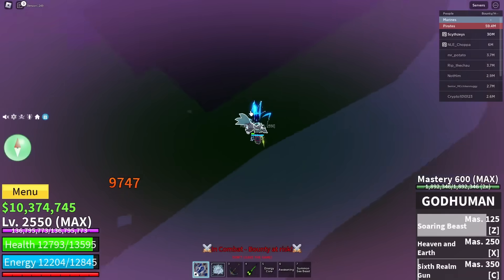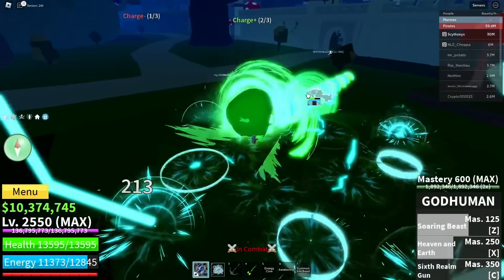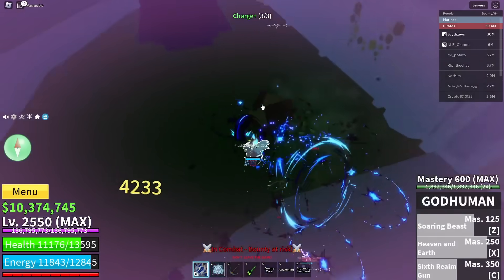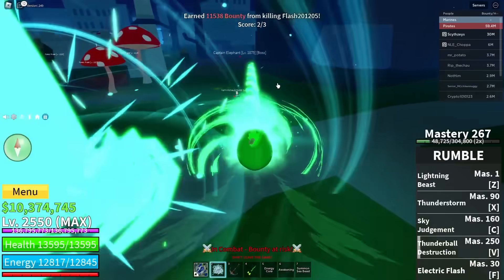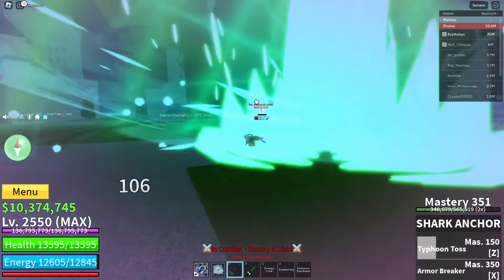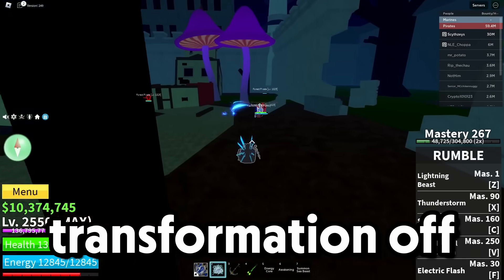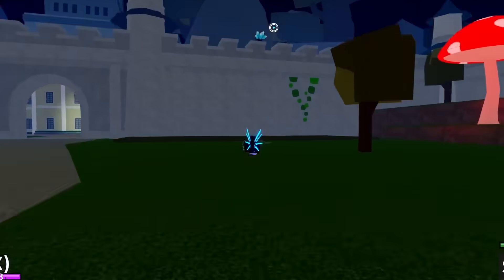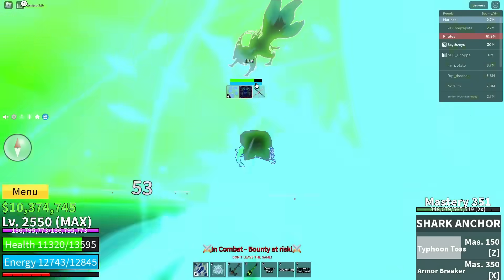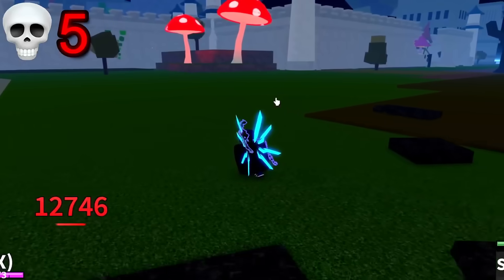This guy is getting flapped up — and he stopped running already. We stopped him in his tracks, then the Ice user comes in. The Rumble kills the Ice user too. We got the Kitsune! Now the Ice user's next — Typhoon Toss, and you're dead. Got the Ice user as well. This Kitsune user gets his transformation off NPCs and then fights — that's weird. We enabled his PVP and he ran right into it — laser and you're dead again.